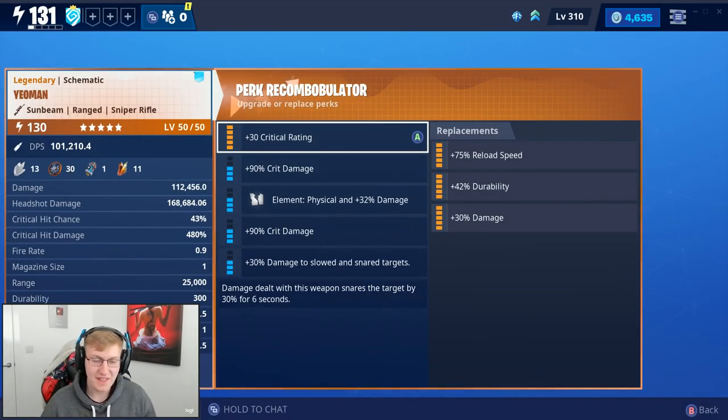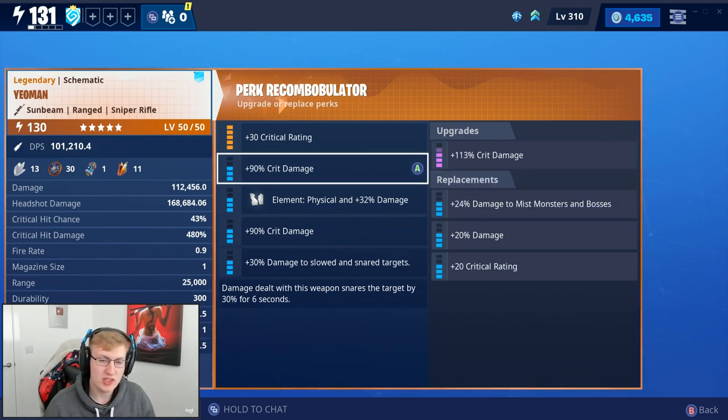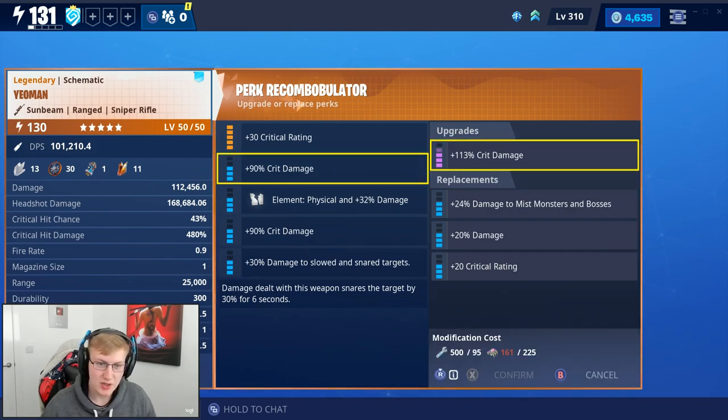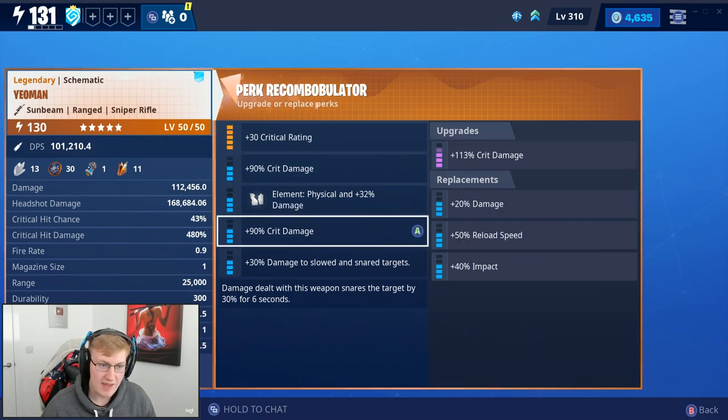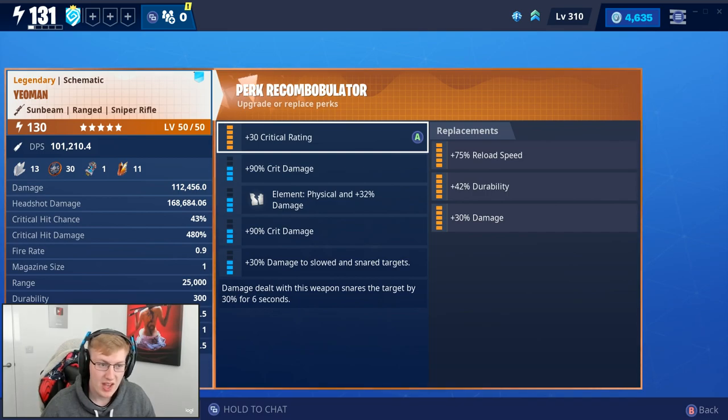That's actually a fun weapon to use. I like it because of the drop on the bullet — I actually like that about the snipers in battle royale, it makes you think a little bit more so you're a bit more concentrated. But look at this — we can increase the damage by quite a heavy percentage. Our critical hit damage is already at 480 percent, our critical hit chance is at 43 percent.